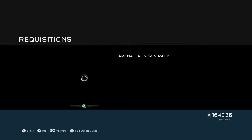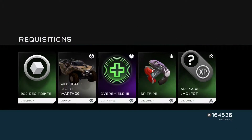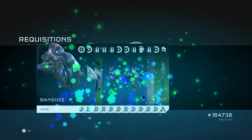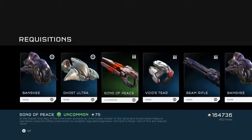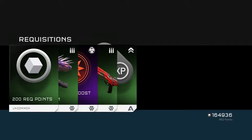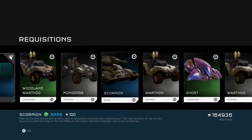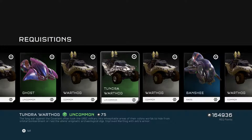Oh man, a Gauss Turret - heck yes, these things are ridiculous! Speed boost 2 is not too bad. Daily win, daily login - Overshield 3, and some more crap. Ghost Ultra. Heavy armor, heavy armor and significant upgraded armament. Active Camo to just last longer. Oh, damage boost 2 - heck yes! Lawgiver and a Hailstorm. Scorpion Destroyer pack - at least it had one Scorpion in it. Accommodation reward, Tundra Warthog, extra armor.